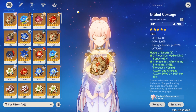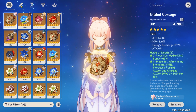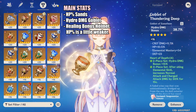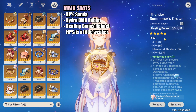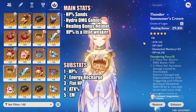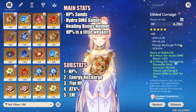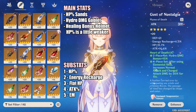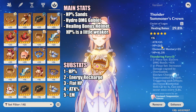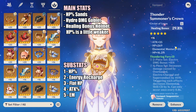Her artifact choices are a godsend for those with horrible luck — she doesn't need any crit, so all those useless HP artifacts can finally find a home. Regardless of whether using her for damage or pure healing, the stat priority is the same: HP% sands, hydro goblet, and healing bonus helmet. This combo gives the most damage and healing. If you can't find a healing helmet, you can opt for an HP% helm instead. For substats, HP% is king, followed by energy recharge enough to keep up her burst — around 140% if using Prototype Amber. Then flat HP and attack percent, both giving a similar damage increase, though flat HP helps healing a little. Since Kokomi applies hydro so fast, in most teams she won't be the one causing reactions, so EM might not be beneficial.